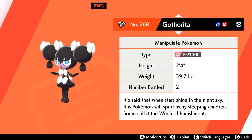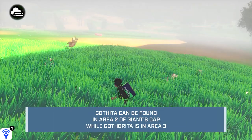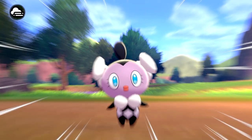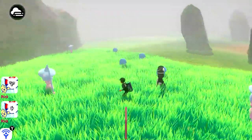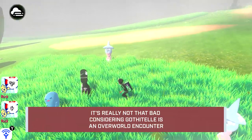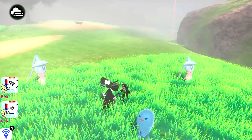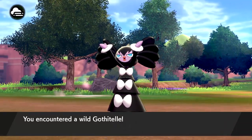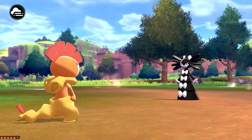Gothita, Gothorita, and Gothitelle can all be found in the overworld. Both Gothita and Gothorita have a 50% chance of spawning in the Giant's Cap area during foggy weather. Gothitelle, on the other hand, pops up at the Lake of Outrage with a lousy 13% chance to spawn. I would stick to evolving your Gothita into a Gothorita at level 32, and then push it the next 9 levels to evolve into Gothitelle at level 41.